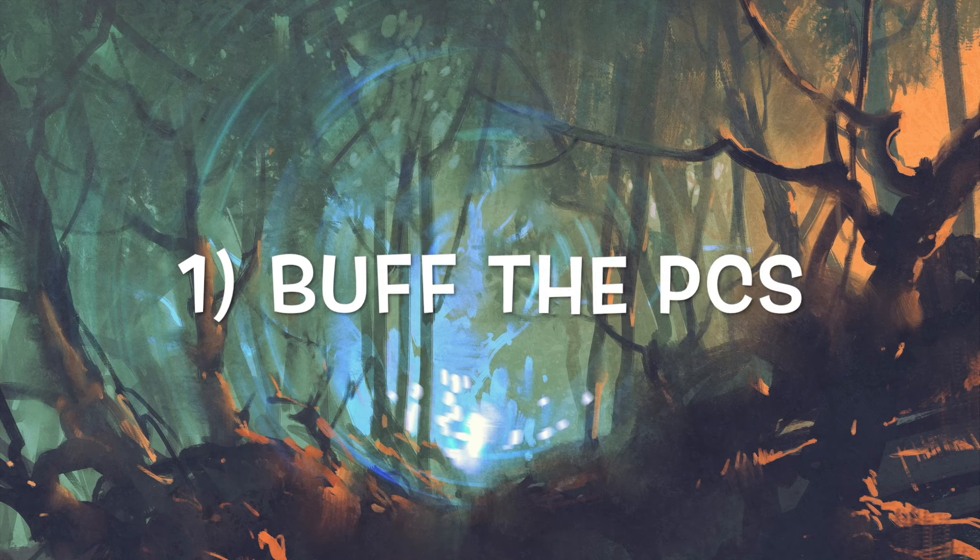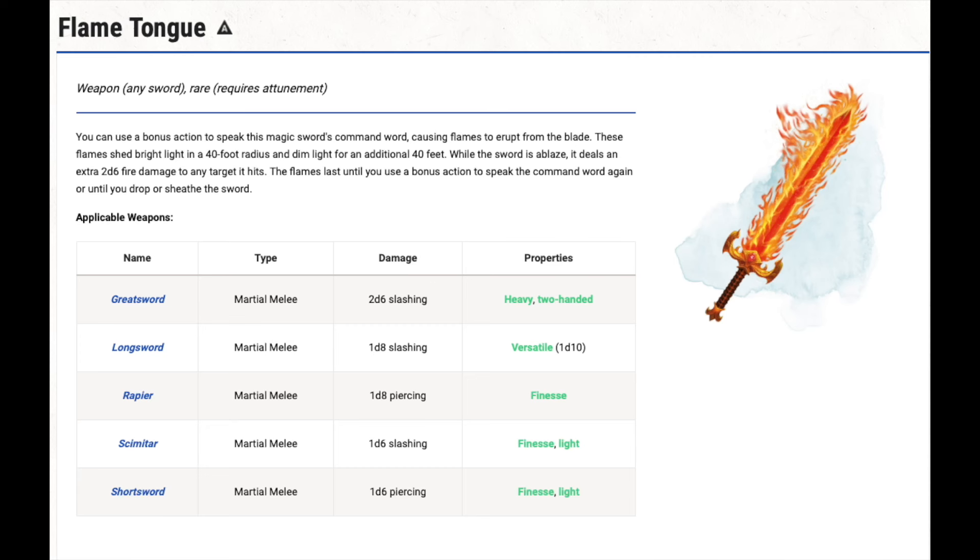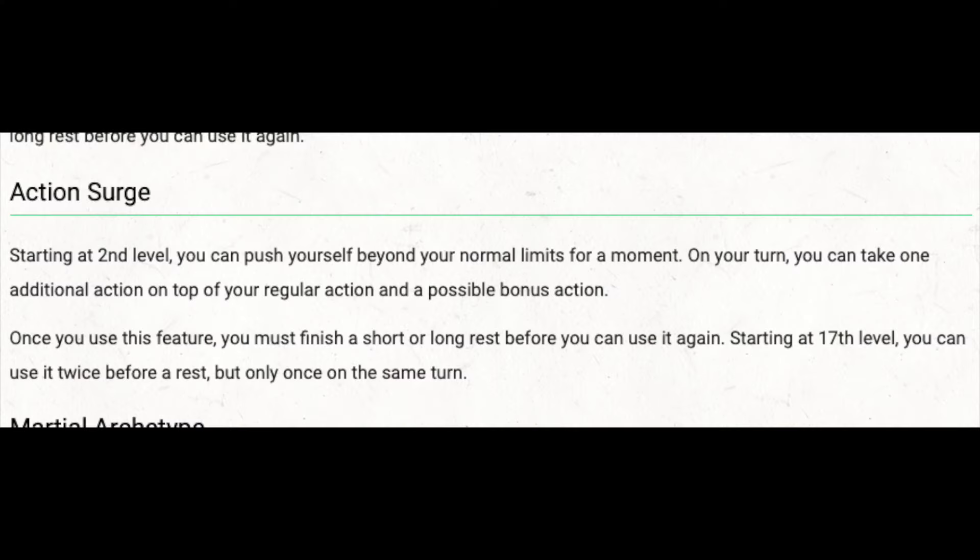The first option is to make the PCs stronger. That's something like the aforementioned free false life spell, or another good option is powerful magic items. If you give your wizard an amulet of health, then their hit points won't be much of a problem. Give that first level fighter a flametongue sword and they'll dish out enough DPS to take on multiple kobolds. You can also simply over-level the PCs. If you've got a first to fifth level adventure, start them at level three. And give them a homebrew magic item that allows them a free action surge at proficiency bonus times per long rest. Your players will never complain about getting to do more cool and powerful things at low levels.